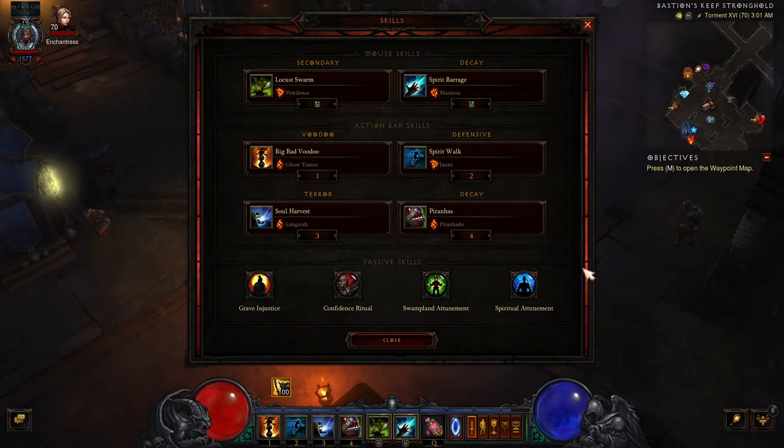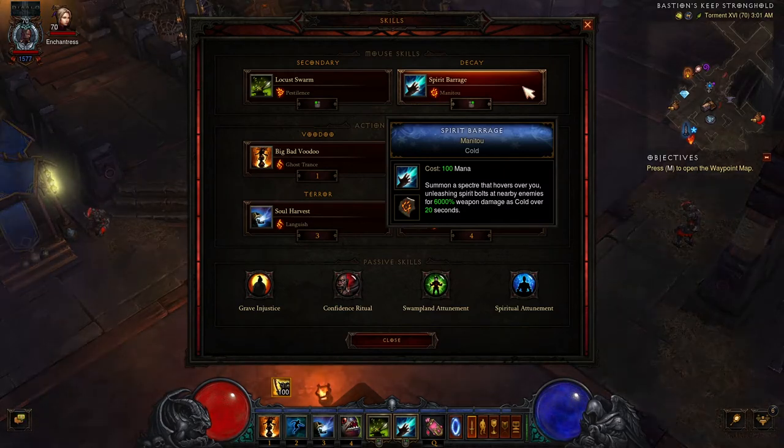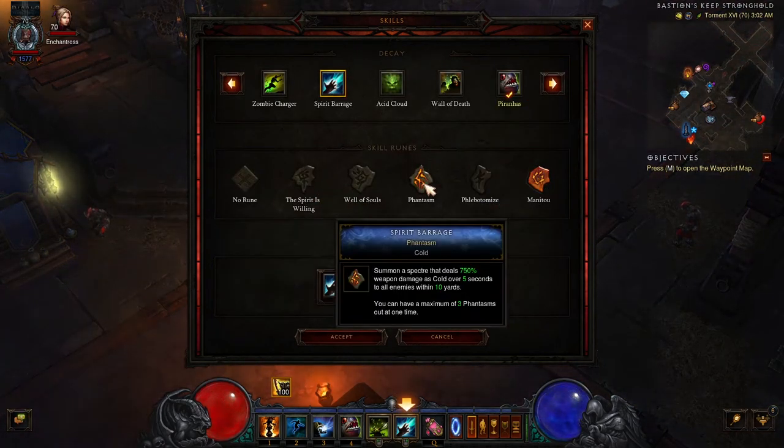Next up, let's take a look at the skills before we run through the recommended gear pieces. The first skill is Spirit Barrage, which is mandatory for us to benefit from the six-piece set bonus. We take the Manitou rune for additional damage output. Recognize that through gear pieces, we will also obtain the rune effects from the Spirit is Willing, Phantasm, and Phlebotomize runes.